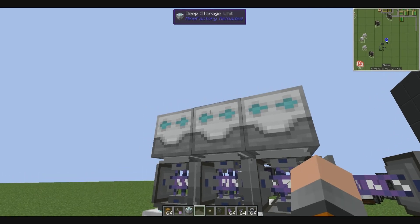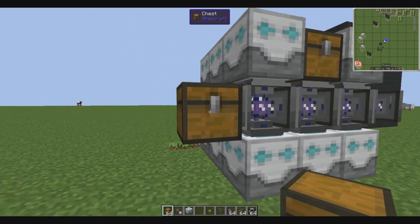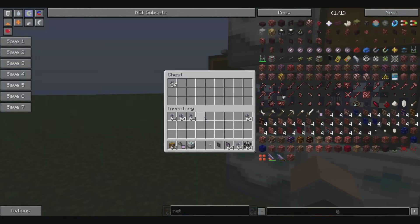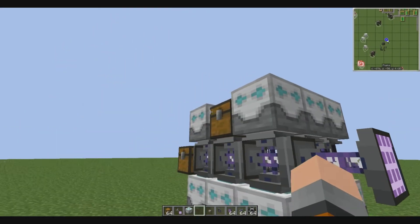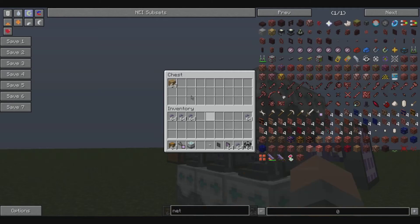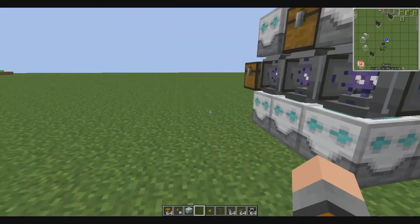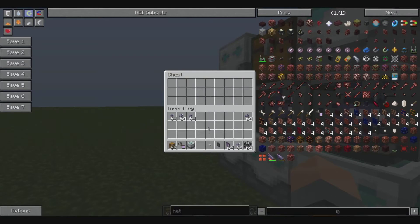I recommend deep storage units, mainly because — if you use a chest, for instance, it will say that this has oak wood planks, because that was what was in that storage unit. And you still have the planks. Take them out — they're no longer in there. Place them in — and they're not back in there. You have the glass fiber cables. Take them out — they're no longer in there. Put them in — and they're not back in there.